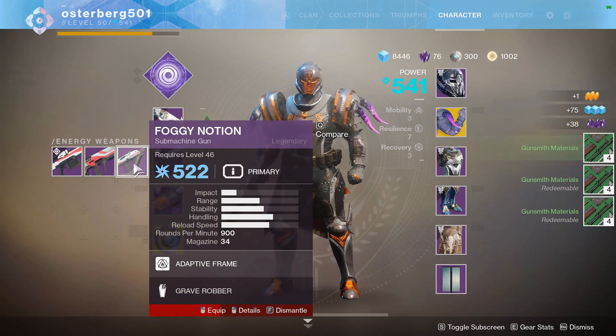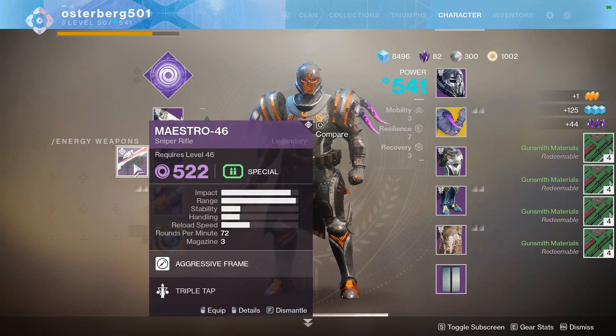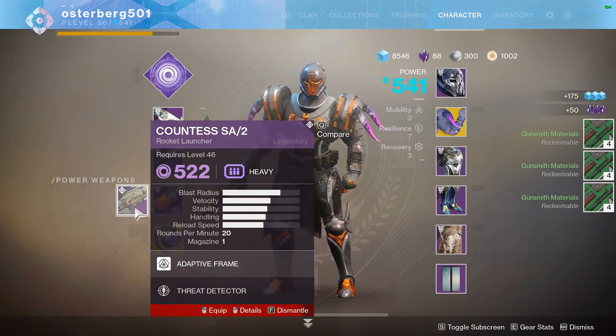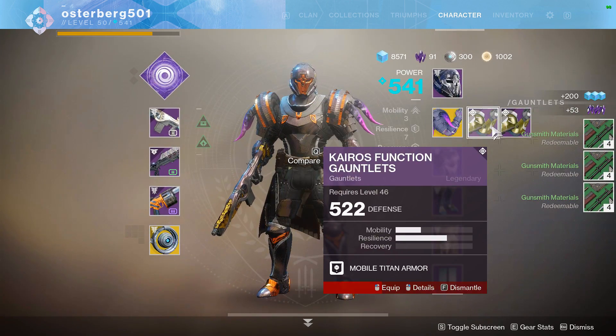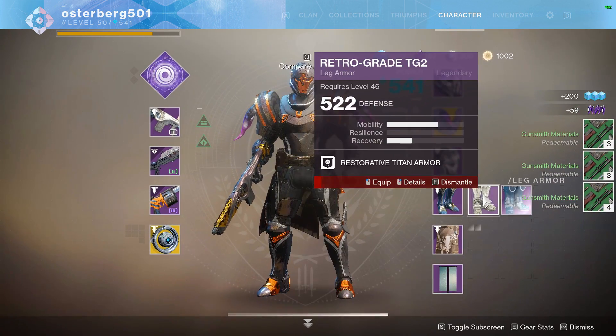So I got 1,475 glimmer and 358 legendary shards back. I could get more legendary shards because I also got 252 gunsmith materials which I did not turn in, so that does not count towards the legendary shards.